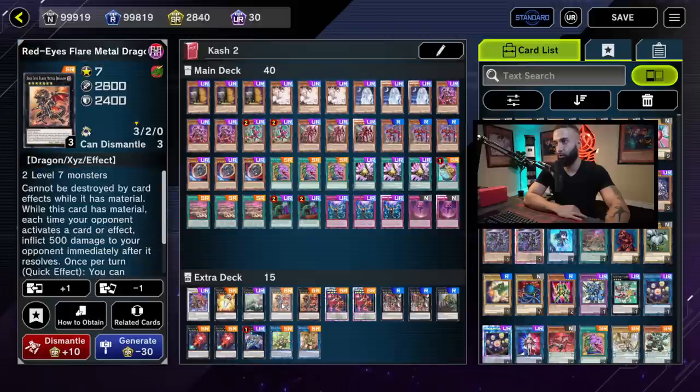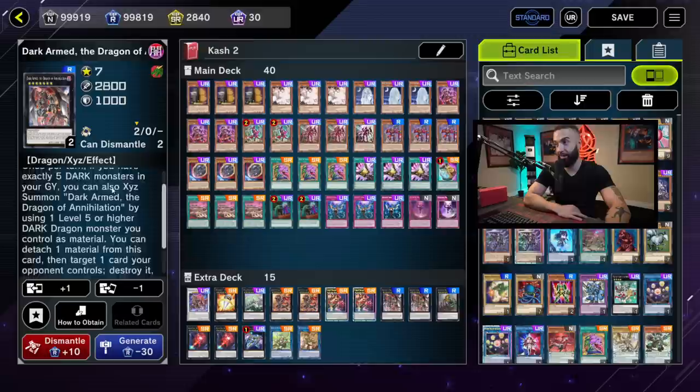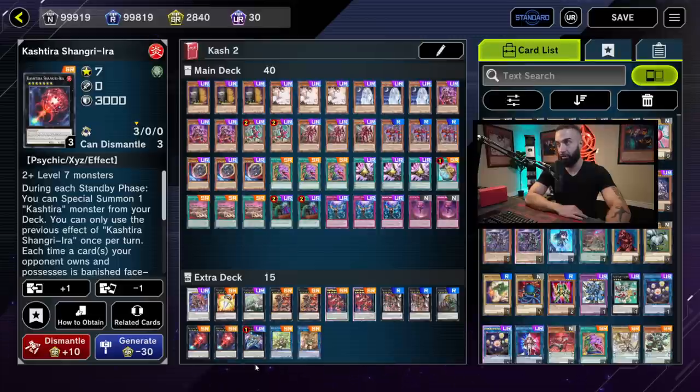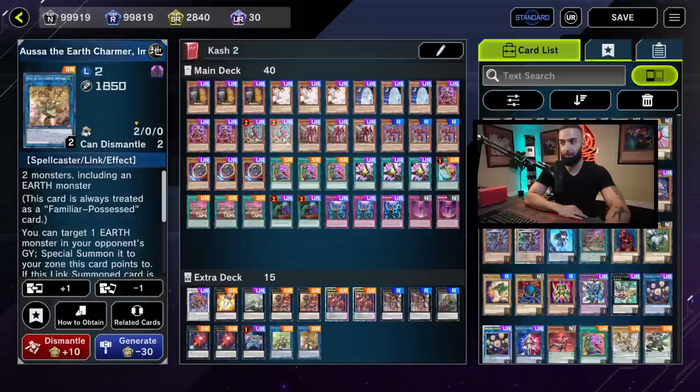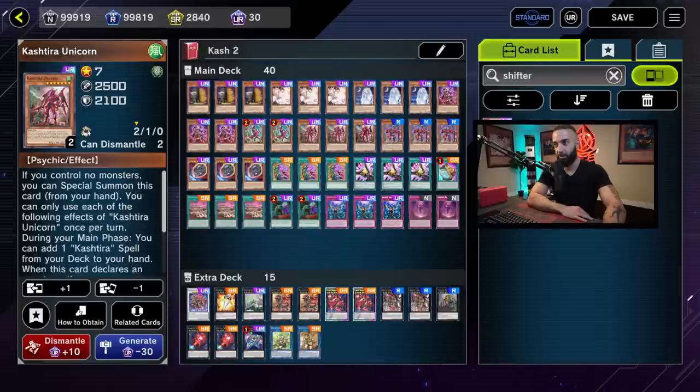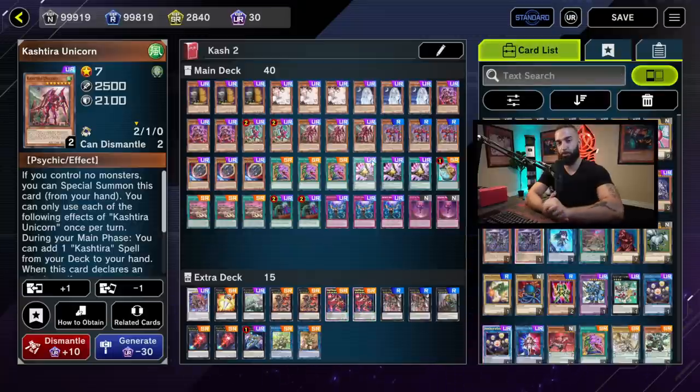For the extra deck: one Big Eye, two Draco Sack, two Red-Eyes Flare Metal, two Diabolosis, Dark Armed Dragon is crazy good so I like two in case one is banished. One Infinite Impermanence — Mountain Smashers helps make a four-material Zeus going second. Two Shangri-La, one Wind Charmer, one Ausa — this is because your Fenrir can take the opponent's Fenrir and your Unicorn can take the opponent's Unicorn. You can also play Dimension Shifter, though I'm unsure of its power in this format.